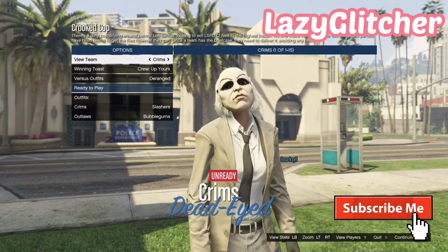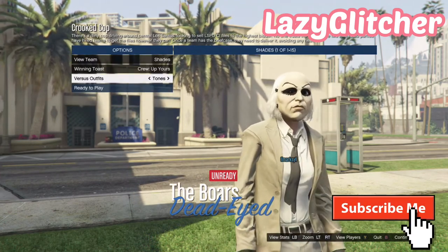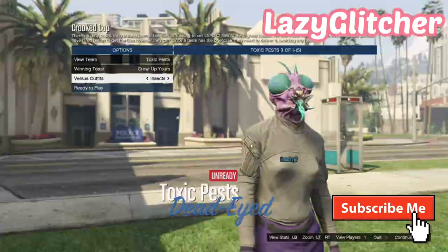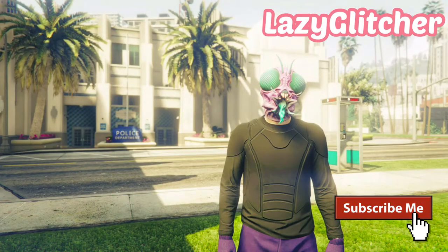Once you've loaded in, go down to the versus outfits and change this over to Insects. As you'll see, you will get purple and orange jackets. You want to join the team based on the color you want — if you want purple, join the purple team; if you want orange, join the orange team.